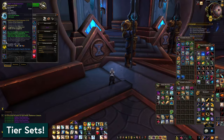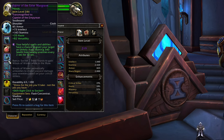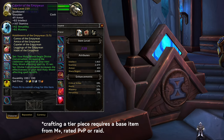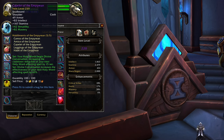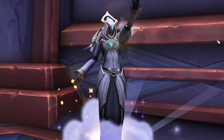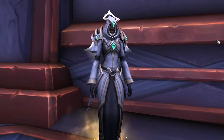Speaking of power, tier sets are back in Patch 9.2 — finally. Raid is going to be the fastest place to acquire your tier set pieces, but Mythic Plus and rated PVP players can also acquire it through the Great Vault, and anybody will be able to craft it eventually in Zereth Mortis with the Forge of Creation. You'll get a special combat bonus specific to your class for wearing two pieces, and then a second bonus for wearing four pieces. That will stack with your Legendaries and should make you feel pretty powerful in the endgame content of your choice.